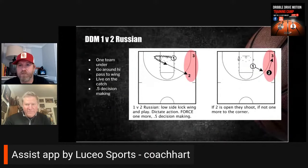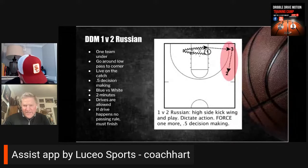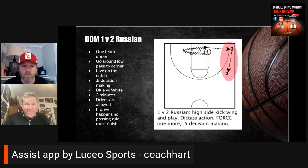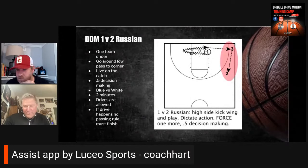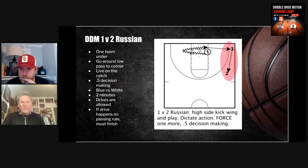If they go from high to low side you get a baseline drift pass — if three's open let it fly, if not it's one more and the two shoots it. You can do this with two teams of four, two teams of five, or however many guards you've got. You can dictate action — say we're going one more no matter what, or tell the defense you have to close to the corner to encourage that one more. I like to play it two minutes blue versus white. If they decide to drive it, it's go time. A drag doesn't seem very realistic on this one, so I've never done it that way.